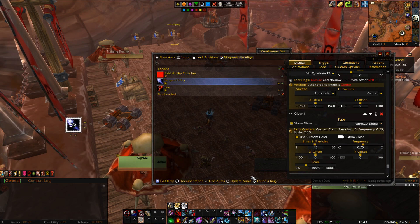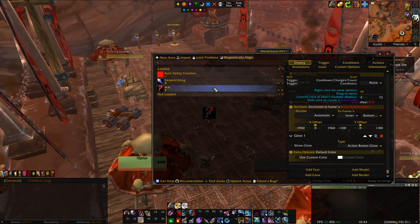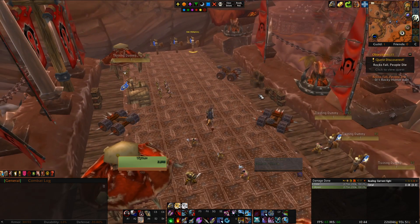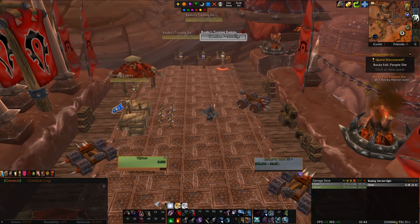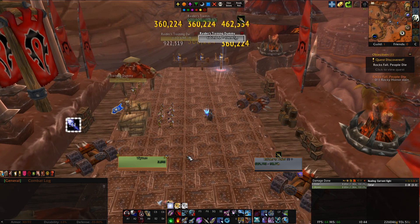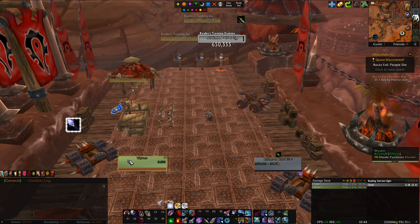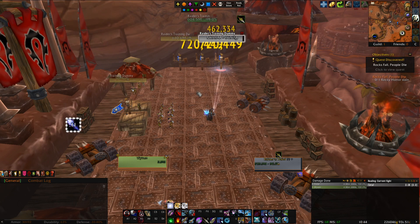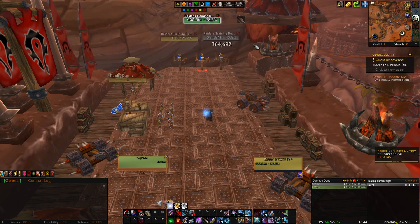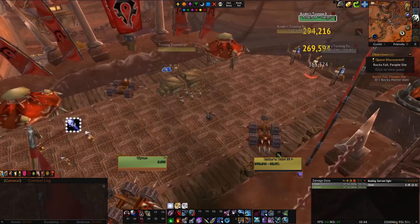So now we have this weak aura and let's go for a test run. I just deleted the test one, so let's put Serpent Sting and go for a test run of our weak aura. Now it appears! Because it's counting down, I'm also getting the progress number, and you can see the Show Cooldown fader going down as well. When it runs out, the trigger fires and it disappears. And now when I put Serpent Sting again, it shows. If I change target, the weak aura doesn't stay because the new target doesn't have the debuff. I'll press it again and the weak aura shows again. That works beautifully.